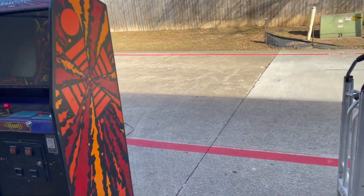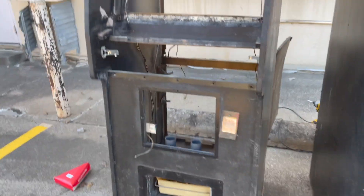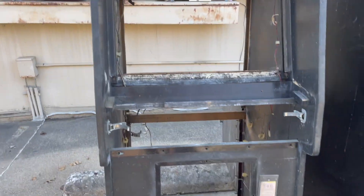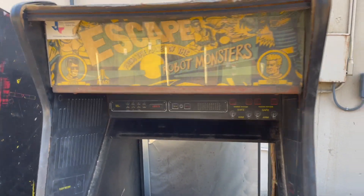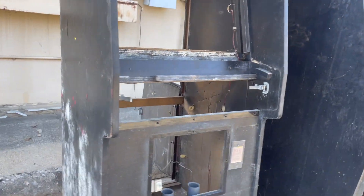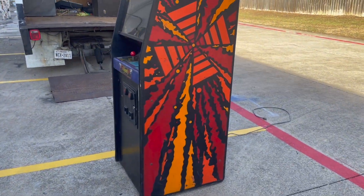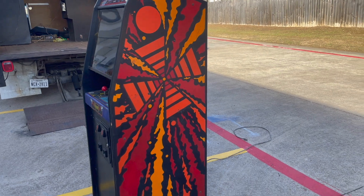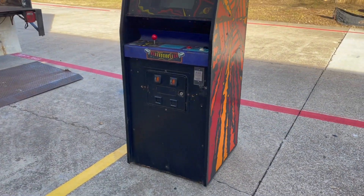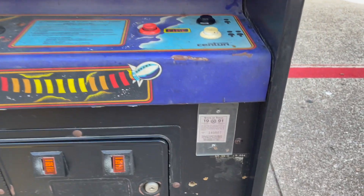We got a few of these busted ones out here — took some of the parts off of them that will be useful in the future: PCBs, coin doors, monitors, parts. These I'm just gonna give away so they'll be gone by the time you see this video. Here's the Play Choice 10 which I've already moved off the truck — it's probably the best thing in the pick. There's the Gyrus obviously — we don't know if it's in working order or not, but it's good because it's never been converted. Looks like it was last operating in '91.